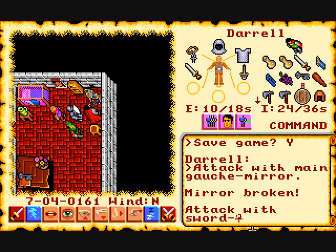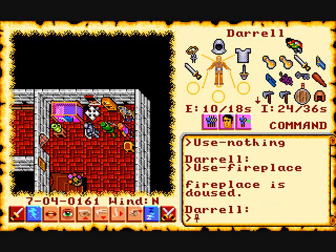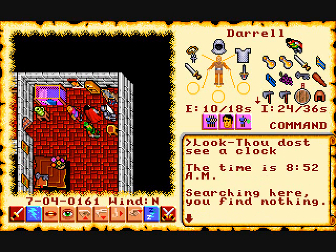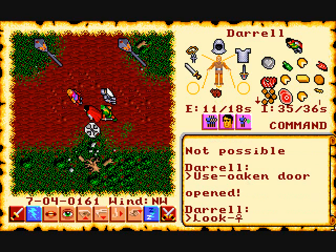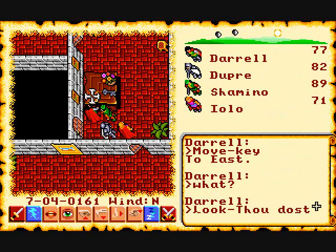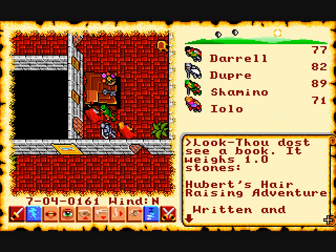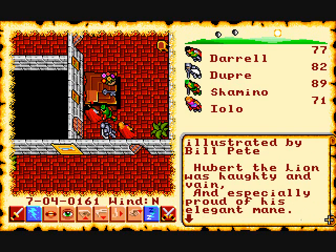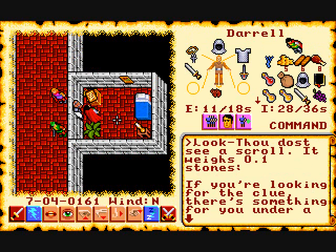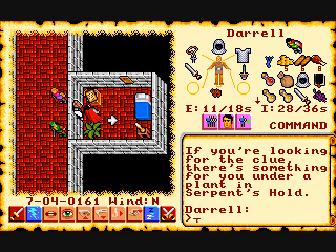As I said, the world is interactive. You can break mirrors and look at clocks which tell you what time it is. You can douse fireplaces or light them. This clock tells us it's 8:52am — incidentally, sundials also tell you the time. And if you run across a book you can look at it and it will read the contents. Same thing with letters and scrolls.